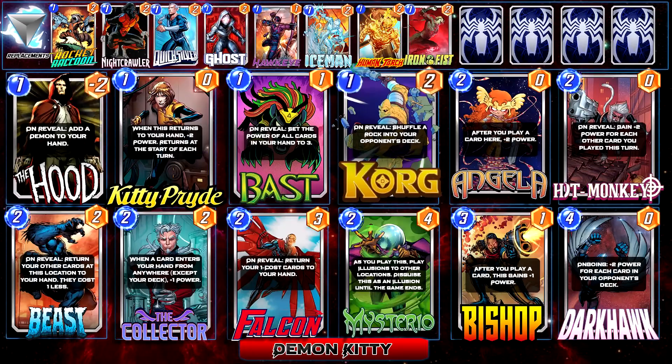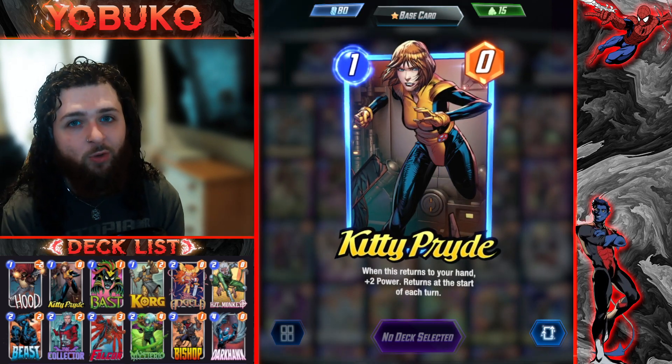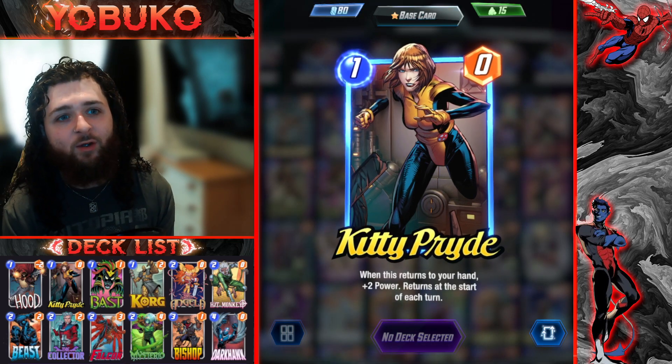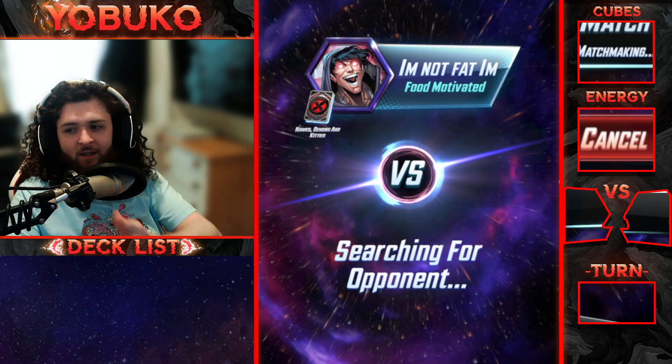Here's the deck overview again with some replacement cards at the top if you don't own everything. In an ideal scenario, this is the demon Kitty deck that works so well — everything synergizes amazingly. I hope you guys try out this deck and have a lot of fun like I did. I had some crazy plays, including a 124-power Kitty Pride. I hope you enjoy the video — leave a like, comment, and subscribe because it really helps as a small channel. Let me know how you're liking the new card and what decks you'd like to see me try.